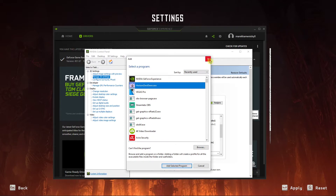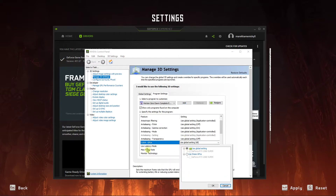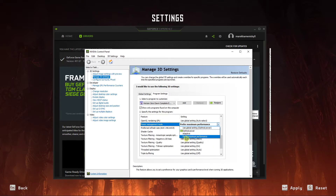Now when you have it, go with CUDA GPU, choose global settings, and then find power management mode and choose prefer maximum performance.